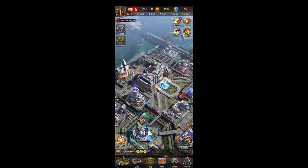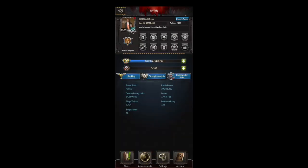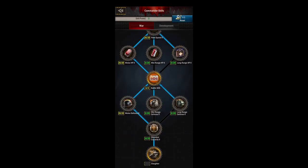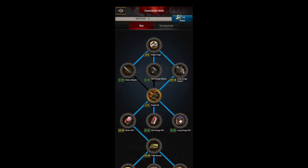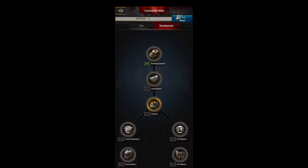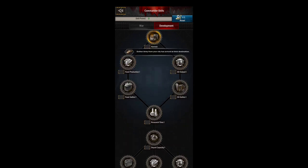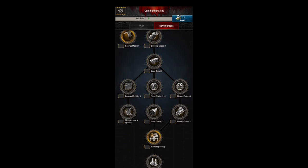Today we're going over commander skills — some advice on paths you should take and some tips. If you go into your info, you'll find your commander skills in the middle. Click on that and you can see there are two different trees: the war tree and the development tree. They both have different bonuses and boosts, and you'll be using both of them.